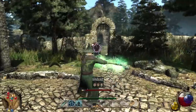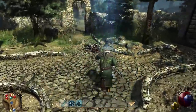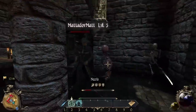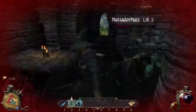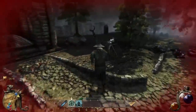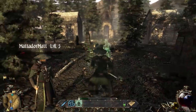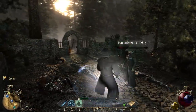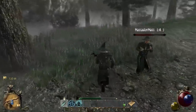Bye. My character has so many arrows in him right now. He's so brave. Imagine having that many arrows in you. The range on these things is pretty good. I'm going to use an AOE ability. I'm just running as fast as I can. Heals 85 health points — that's like half my health, and almost zero mana cost.